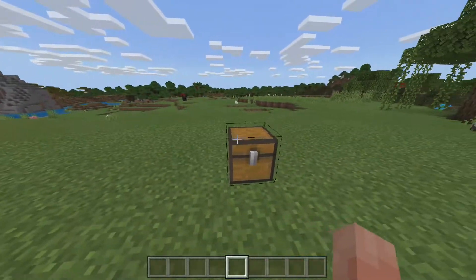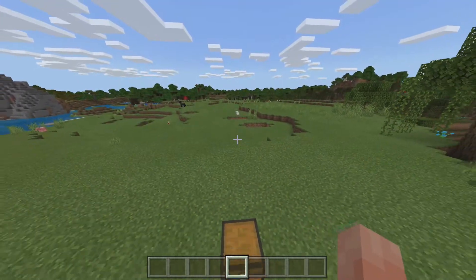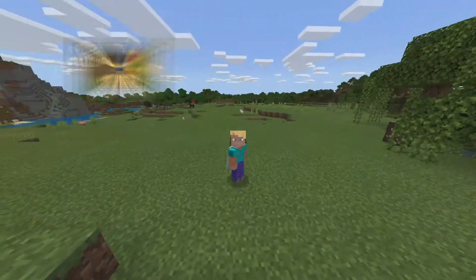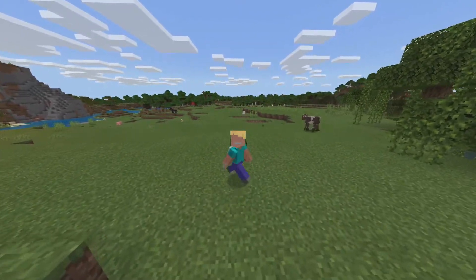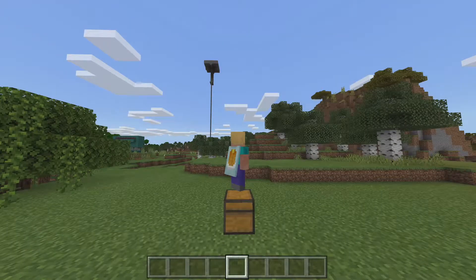We're going to put a composter at the bottom so the sugar cane collects into a composter, then through a hopper and into a chest, so that way you're going to get a lot of bone meal. I came up with an auto crop farm video a couple days ago and that farm relies on a lot of bone meal, so I'm making this auto bone meal farm today.